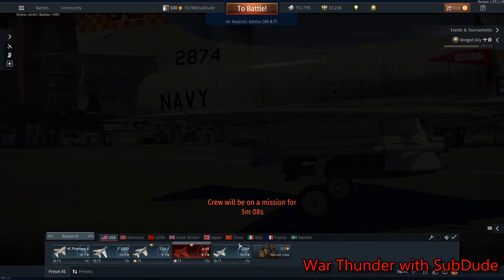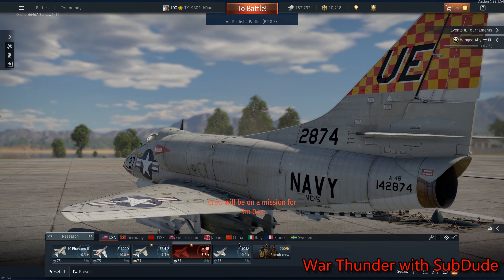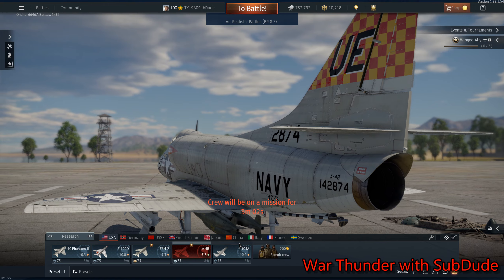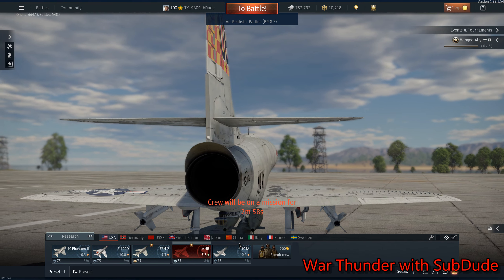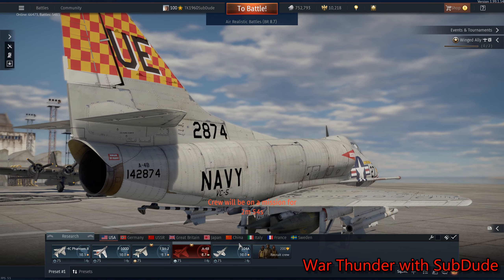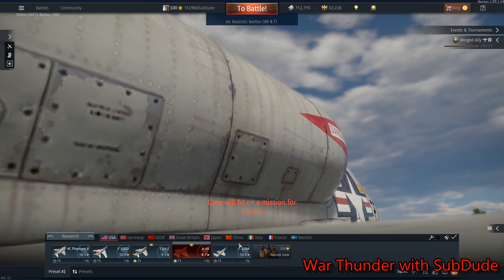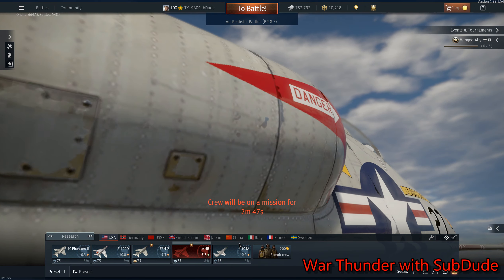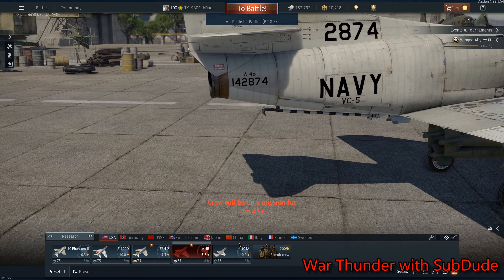That's something further down the road — I don't think we're going to see that anytime soon in War Thunder. Maybe mid-year or so, next year, or maybe for Christmas — who knows? The Skyhawk was basically a high-speed scooter. It was a replacement for the Skyraider.